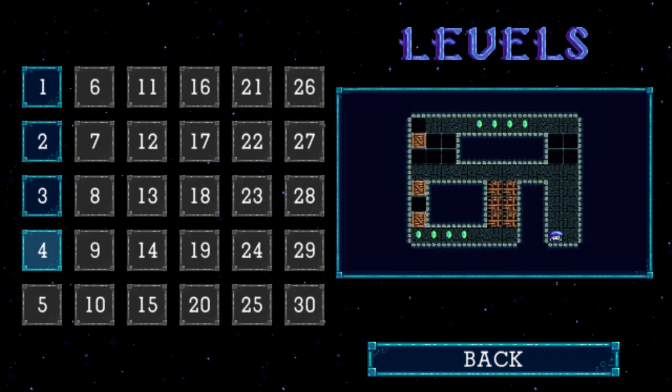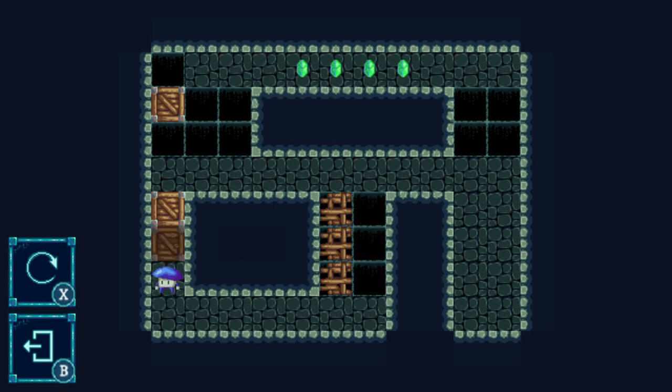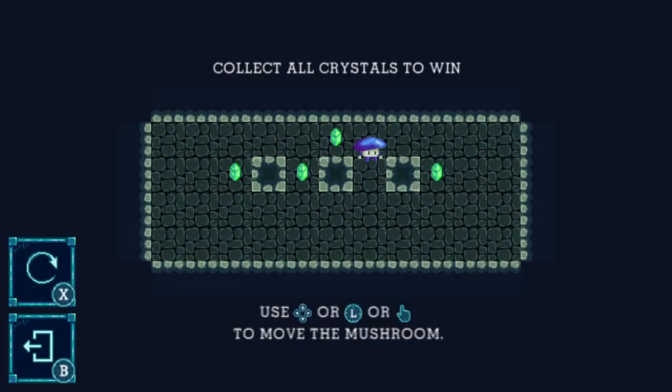Mushroom Quest is very similar in the sense that you do solve puzzles, but there are no enemies and there is no real way to die except for falling down a pit or restarting the level. Mushroom Quest is a puzzle game where you play as a fun guy whose goal is to collect all the gems in each level by pushing blocks, getting keys to unlock doors, and activating switches. There are 30 different levels, each getting progressively harder.